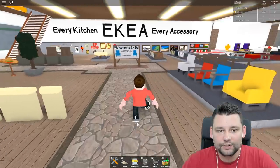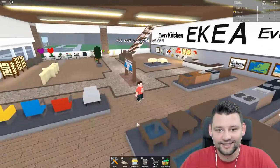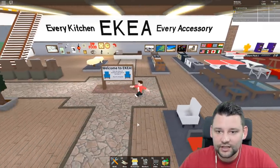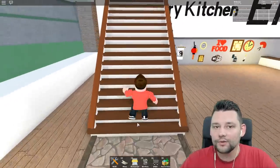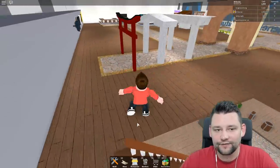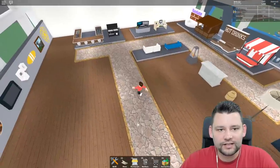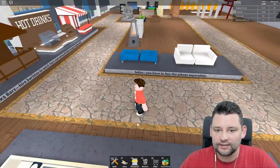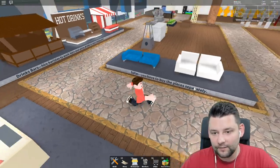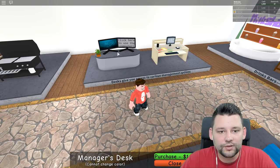All right, let's see what IKEA has for us. Normally the new stuff appears upstairs. I'm hoping there's some new stuff — I'm quite excited. I need to get the manager's desk. I don't think there's anything new catching my eye straight away, but we do need to do some upgrades. Sofas — you have to buy the pieces separately. That'd be cool. I'm gonna go for this kind of double monitor setup — I'll purchase that.